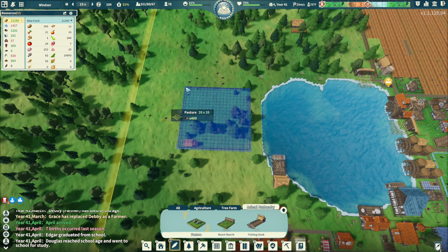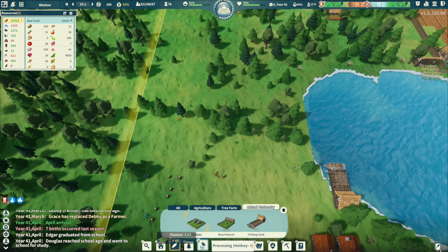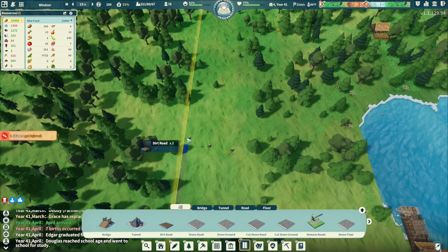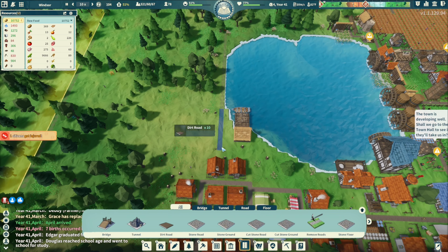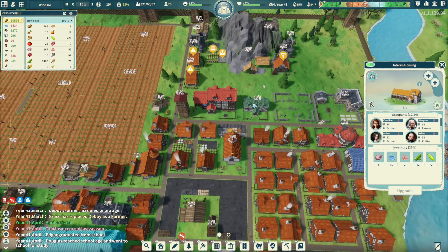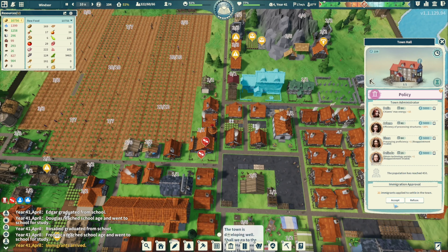How big can I make this pasture - 20 by 20. I might want to get two of these. I can put a walkway along here. Here come the immigrants - we're going to take them in. We don't really have enough food but we're going to start getting a lot of food from these animals. How many - 21? Take them.